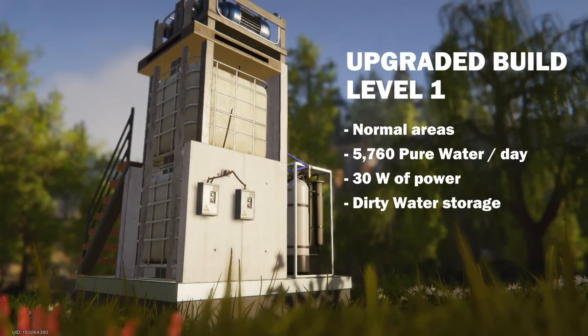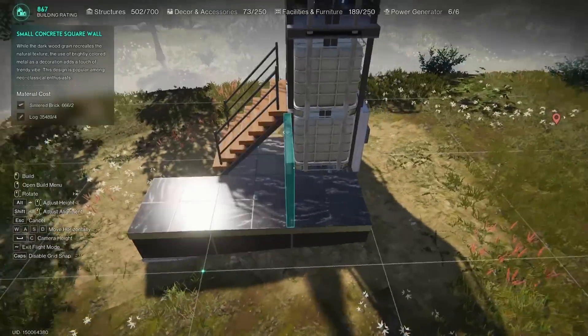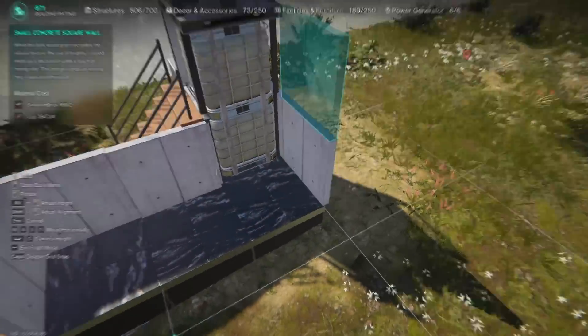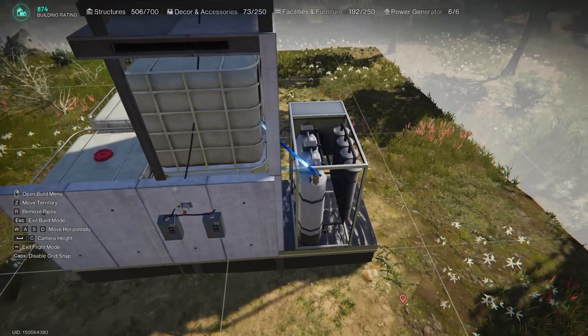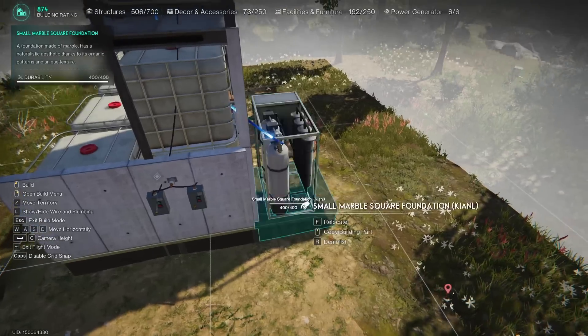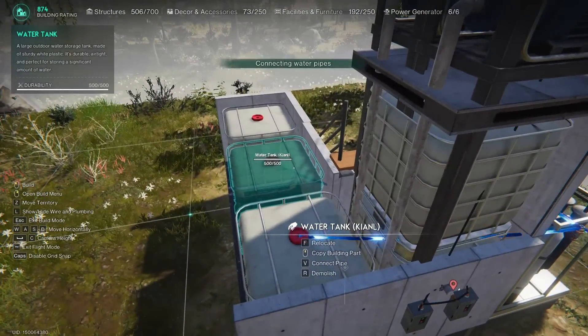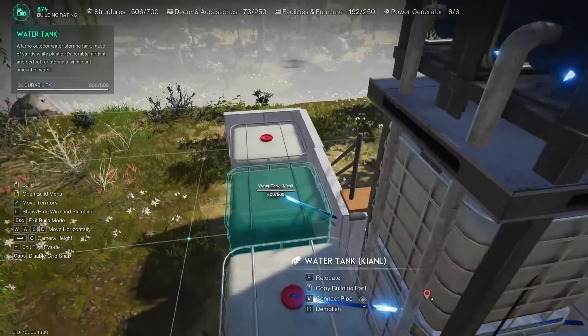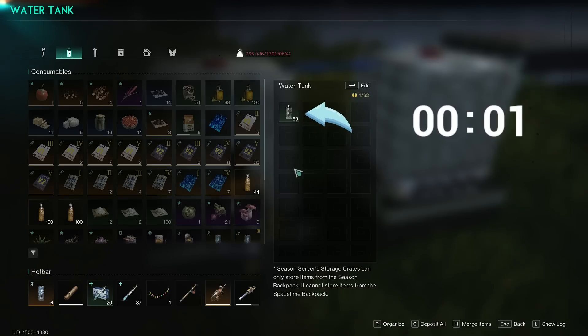Now it looks much better, but you probably want to have control over the distribution of your pure water and keep some in reserve. For this, build an additional section of small square foundations and install as many water tanks as you need. Disconnect the lower tank — it now serves only as a stand for the upper one, so you can install a ceiling. To distribute the pure water among the new tanks evenly, you should connect them directly to the water purifier. According to my tests, each pipe transports 1 unit of liquid every 5 seconds, so you can't use the lower tank for distribution.